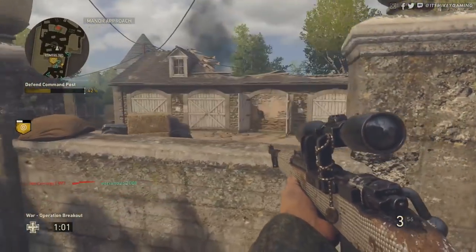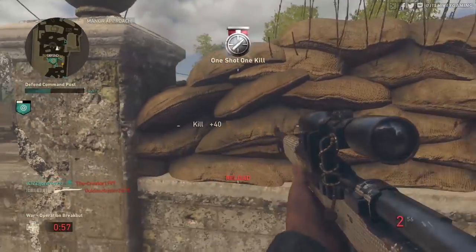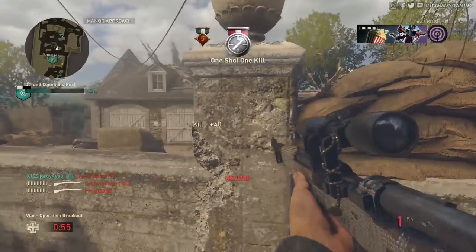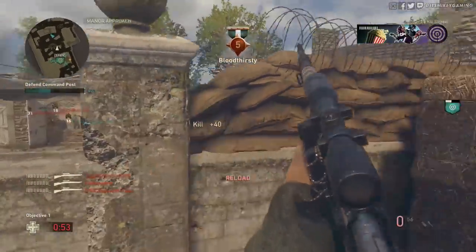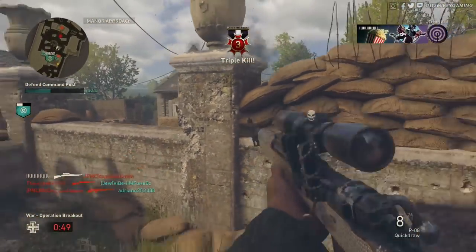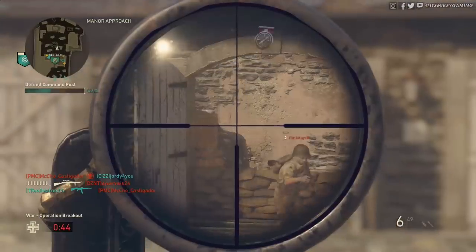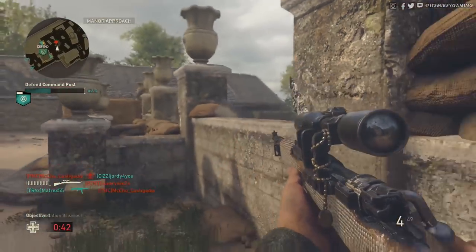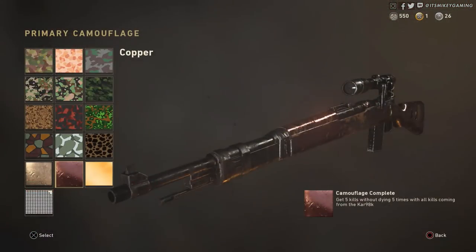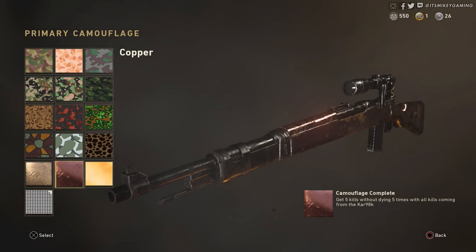You know, sniping is hard and getting bloodthirsties is pretty hard if you're not a dedicated sniper. We just snipe to get the challenges done and then move on. But this year of all the years is the easiest to get bloodthirsty. The camo is copper — you must get five kills without dying, five times, with all kills coming from your sniper.